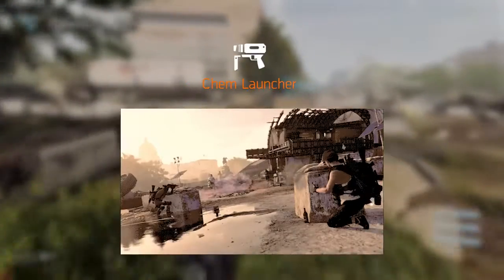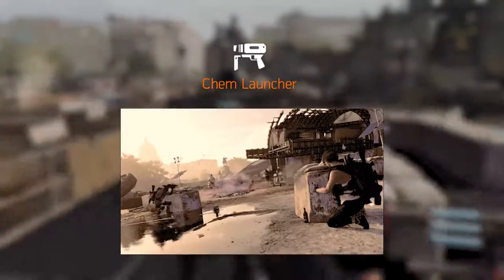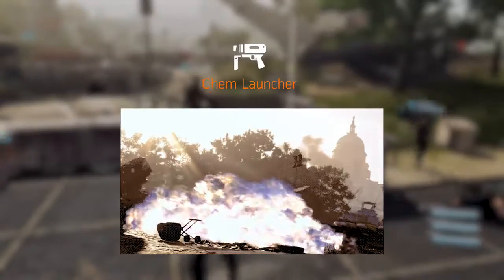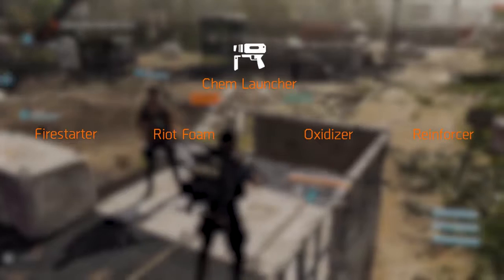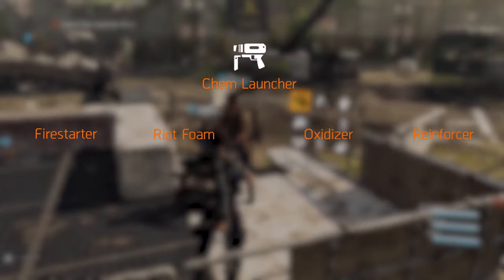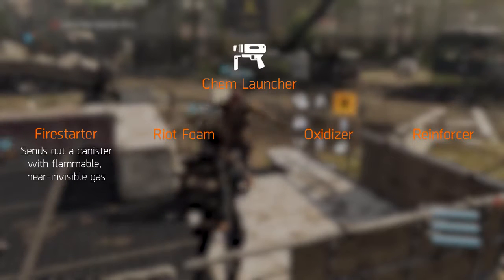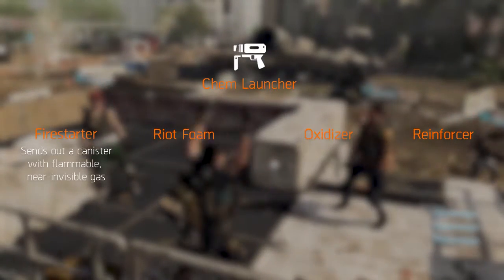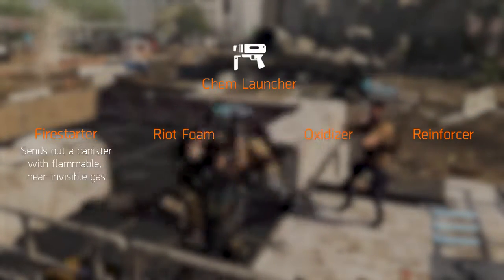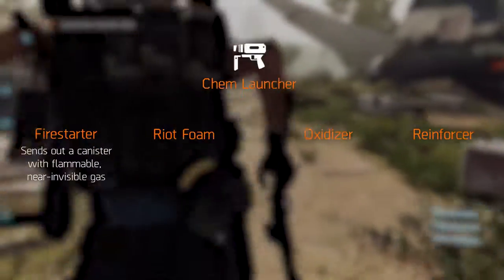Let's start with the Chem Launcher. The Chem Launcher is a launcher that fires different ampoules of chemicals in an arc that disperse into a cloud on impact and linger to cause unique and devastating effects. You'll be able to choose between four different chemical charges: Fire Starter, Riot Foam, Oxidizer and Reinforcer. The Fire Starter canister sends out a flammable, near invisible gas — however, through the use of the agent's lenses it's indicated in purple. These gas clouds can be ignited with any spark, bullet impacts, enemies firing their weapons inside the cloud,